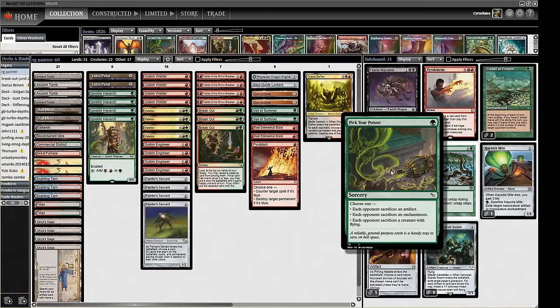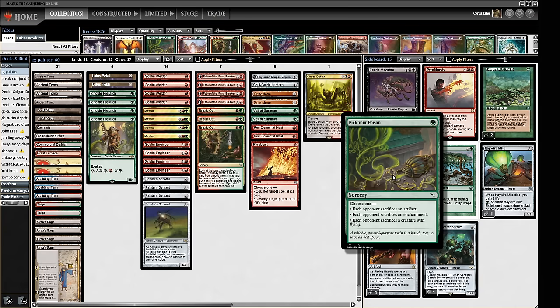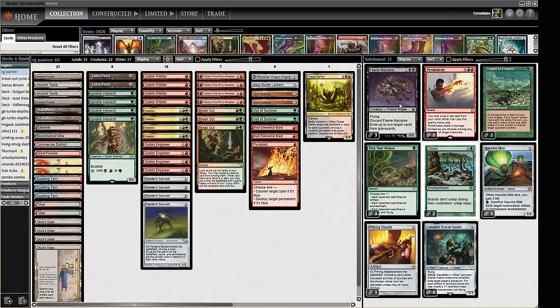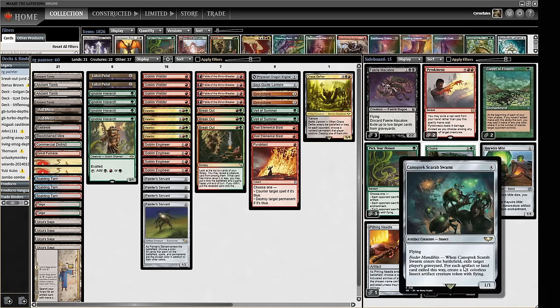In the sideboard we've got a Pithing Needle as an Urza's Saga target, Haywire Mite, some powerful green sideboard cards you don't normally get in mono-red Painter decks. Choke is a horrible thing to play against, so we're happy to have that. Carpet of Flowers helps get through Wastelands and hate from Delver and Death Shadow decks. Pick Your Poison is flexible removal - not always impressive against artifact decks since you get their worst artifact, but good against enchantments and flying creatures like Murktide. We're also prepared for Null Rod and Grafdigger's Cage effects.